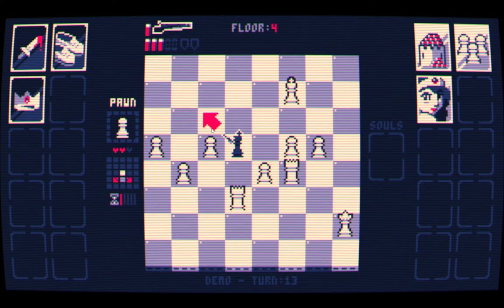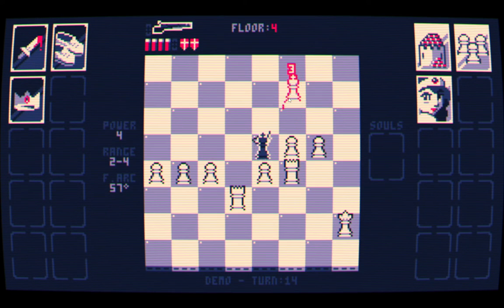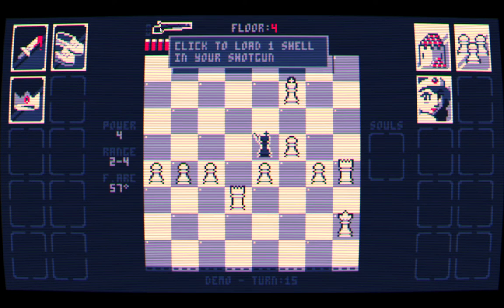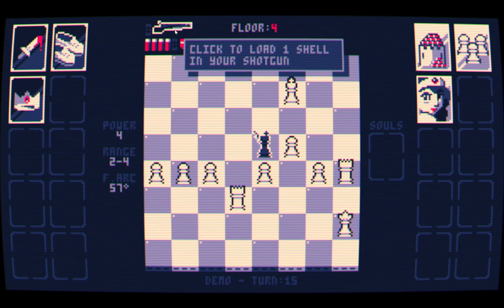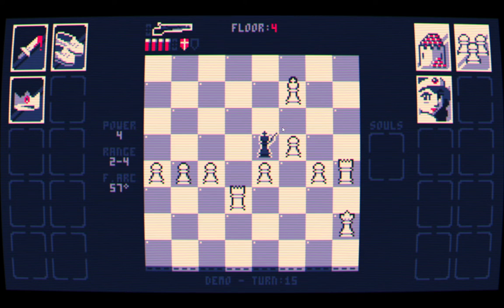I get my extra turn — good. So it does work as intended. Let's get that way and just do some pot shots at the king. Oh — the queen's right there. I'm an idiot. Now I've done it. I've left myself with nowhere to run.